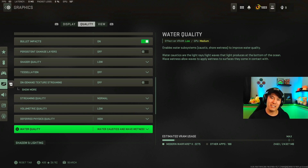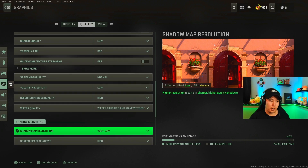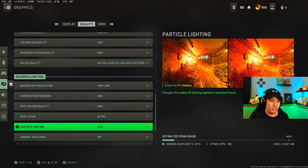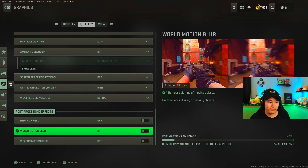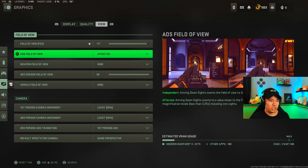That's why players sometimes think I'm cheating when I shoot them through the water — I can track them because of the light quality this setting provides. Before moving to the view section, I want to give you the rest of my settings for shadow lighting and post-processing effects. In the view section, the one part I want to cover is the ADS field of view, which I have set to Affected. For magnification levels less than 3.25x — iron sights and red dots — you don't zoom in as far and you get a wider view, letting you move from target to target more cleanly.